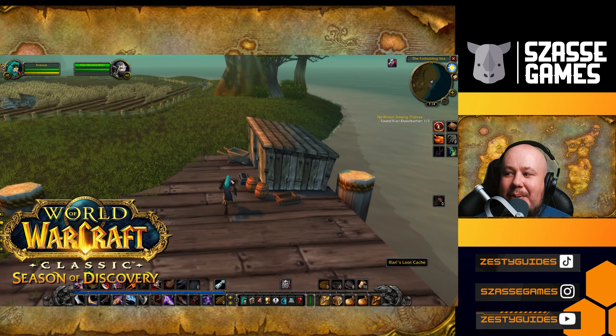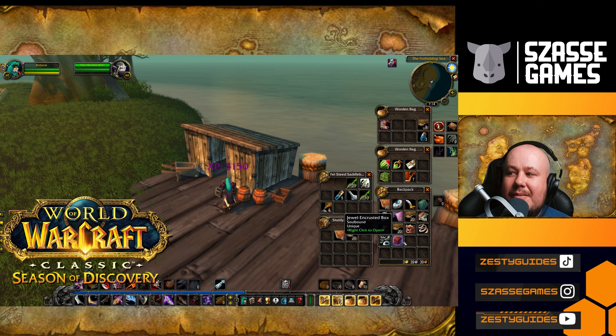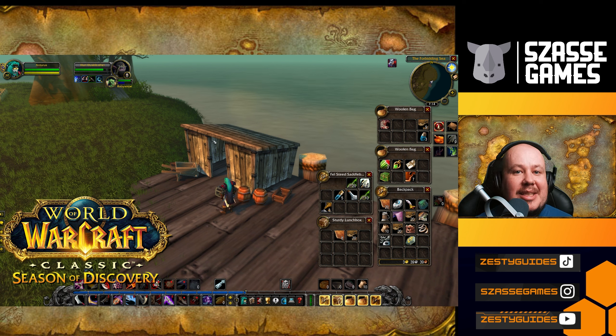Wander over and open up the cache. Using her key, you can get the jewel-encrusted box, and within that is going to be your rune. I hope this guide helped you figure out how to get your rune. I'm Zesty Fresh with Saza Games, and I'll catch you guys next time.